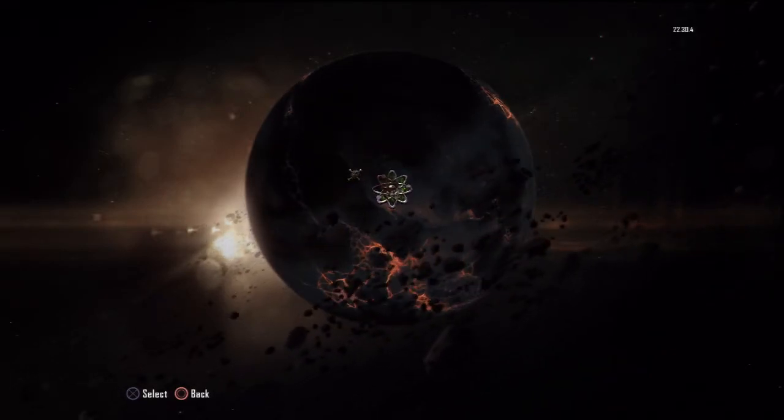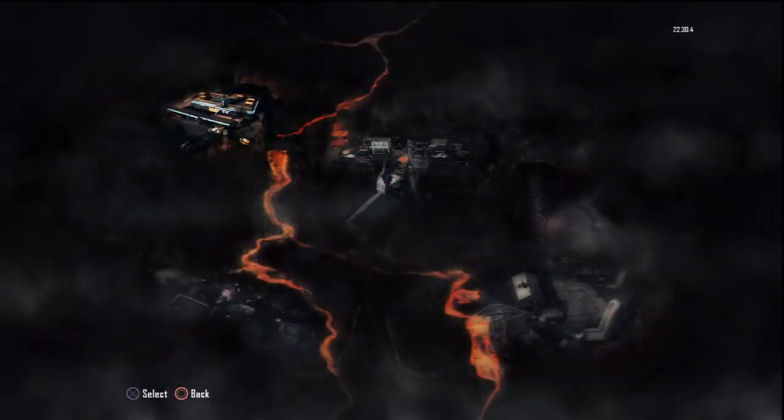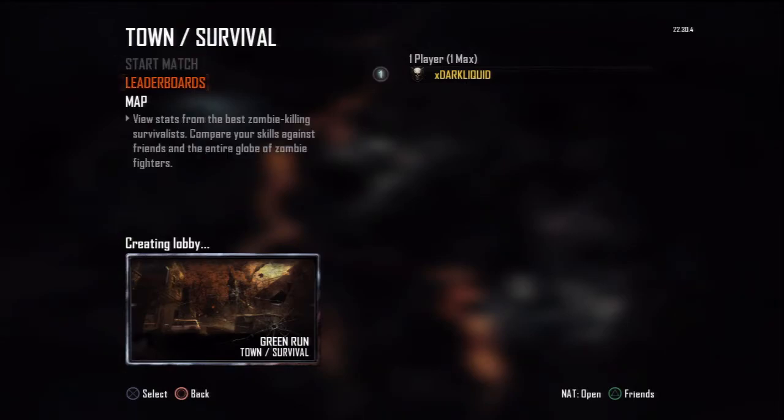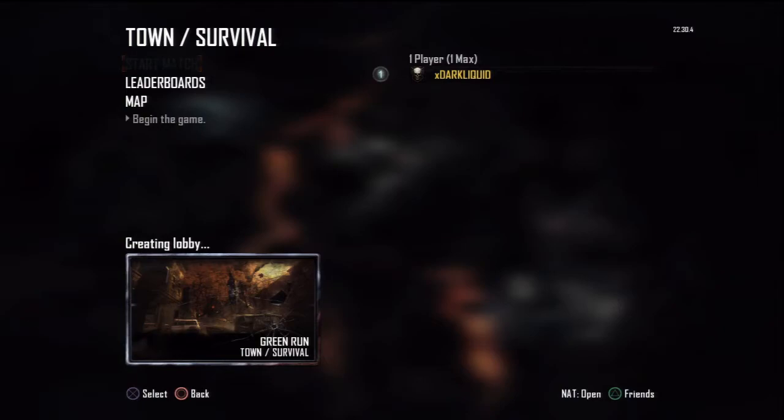No matter what map you do, whether it's Green Run, Nuke Town, or any survival map on Green Run, you just get this bug where it keeps saying 'creating lobby' and the start match button basically never loads up properly. Just before I started this video I was stuck on this screen for about 20 to 30 minutes and it still wouldn't load. I've tried every map on solo and still nothing.